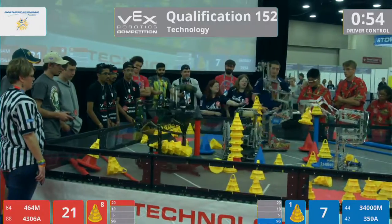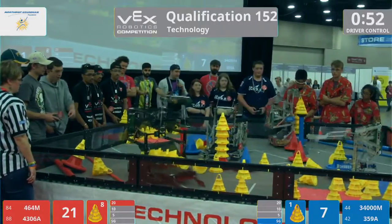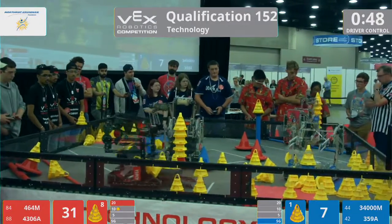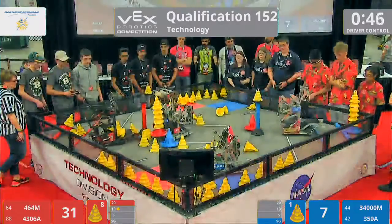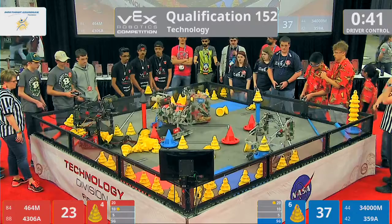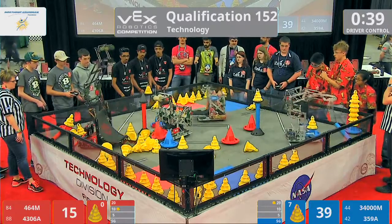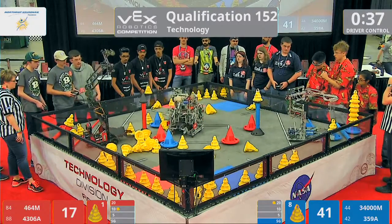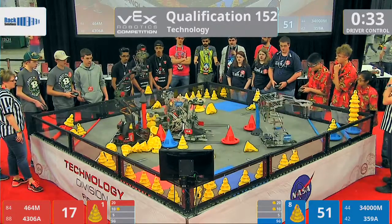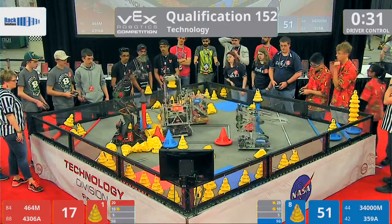Caught it with their arm as they were releasing. As we get down to 50 seconds left in the match, Hawaiian kids make their way over. 359A makes a smooth delivery for the Blue Alliance. 3400M, they're trying to find a few more cones to go on top of theirs. They make their way over, they're in position, and they deliver for the Blue Alliance. As we get down to 30 seconds left in the match.